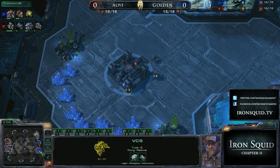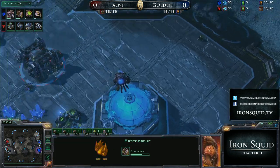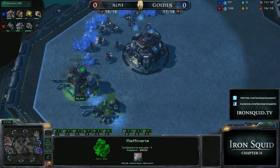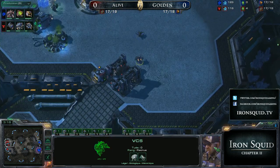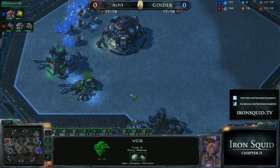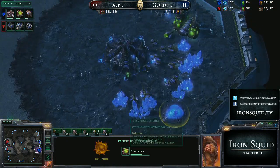Alive is going for the command center first — and of course, if you're going to start out playing a little bit ballsy, you may as well go all out: command center, then gas, then barracks. So Alive is literally stapling a poster to his chest that says he's rushing for Hellions and probably going for a fast third command center. I was expecting him to go for a double racks opening, but apparently not.